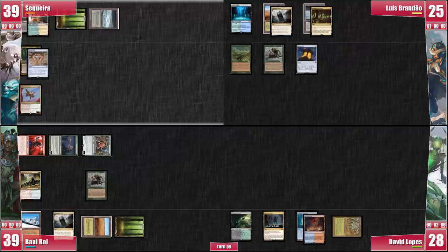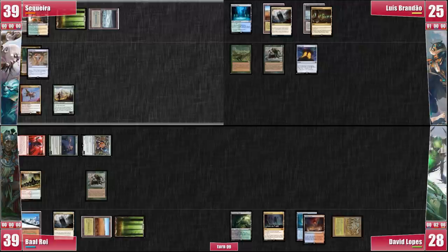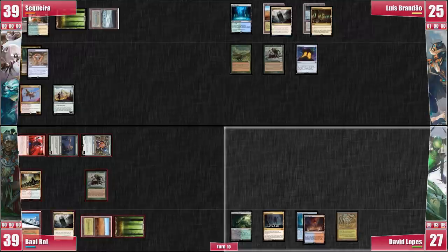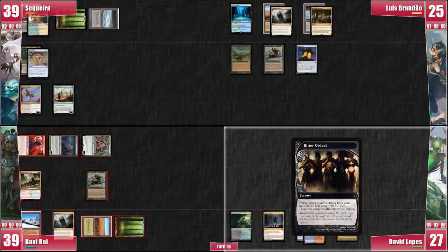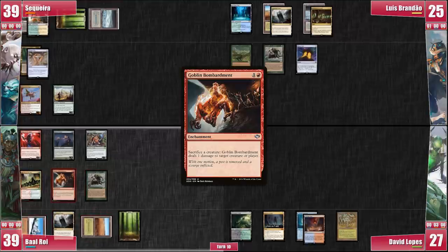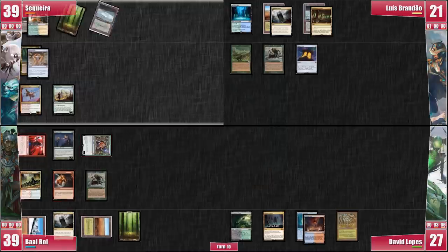On my turn, I play a Voyaging Satyr — probably the worst mana dork I could have drawn. I attack David with Akiri and pass to Luis. Luis gets back to winning the Crypt rolls and simply draws and passes. David does much the same, and now has 8 cards in his hand so he is forced to discard a Bitter Ordeal. Baal draws for turn, taps 2 mountains to cast a Goblin Bombardment, goes to combat swinging Oof and Magus at Luis, then passes to me. I now have a plan on how we can get out of this situation.